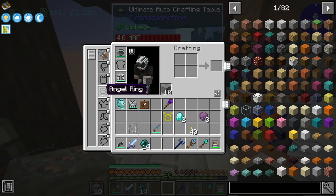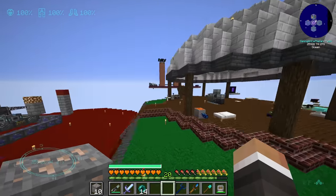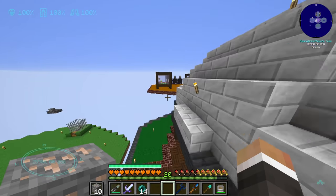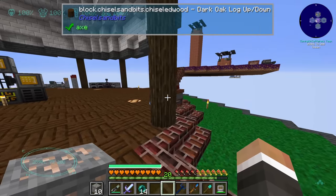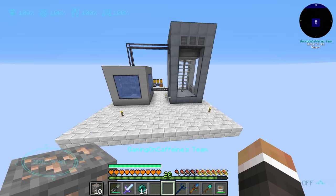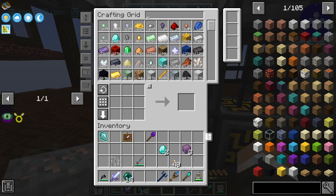The angel ring goes into the angel ring slot, not a regular ring slot. Now we have full creative mode flight. It's slightly slower horizontally than the jetpack but requires no charging, lets us use the mecha suit body armor full-time, and we can hover indefinitely without toggling anything. It's going to take some getting used to — I keep pressing V to toggle the jetpack out of habit.